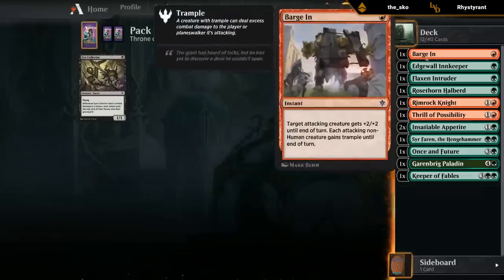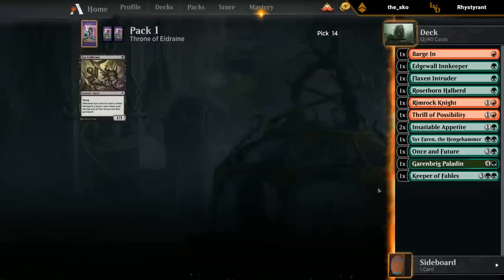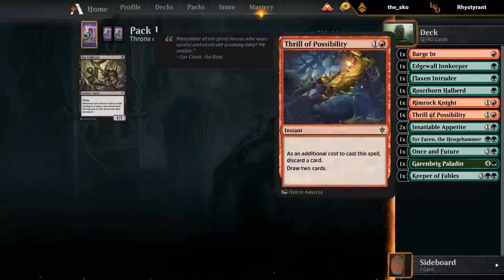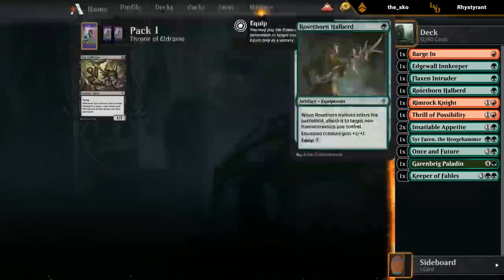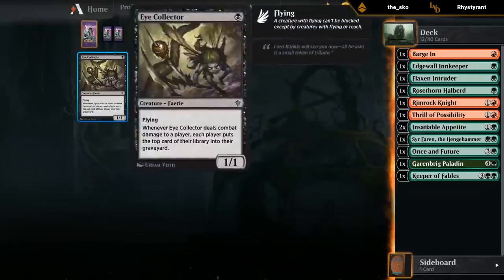First pack went okay. Now I don't have much in the way of removal — passed up on Scorching Dragonfire and Searing Barrage early, and an Outmuscle as well — but we do have some quality creatures. Hoping to pick up more adventures for the Innkeeper, more removal spells, and more cheap creatures to pump up with our various pump effects.